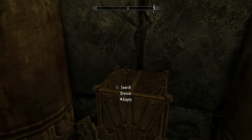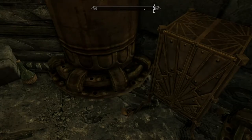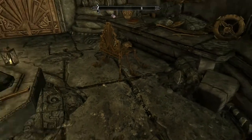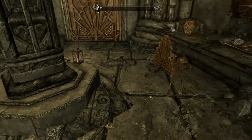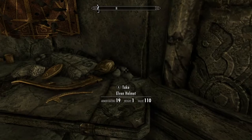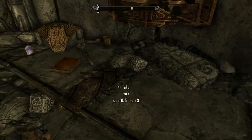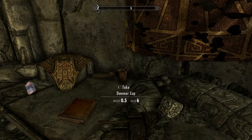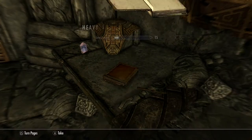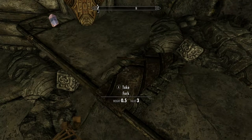I'm taking everything that is available — scrap metal, junk, whatever. The junk itself can be useful later on in the game if you encounter the right person. Elven helmet, metal, a mace — I'm going to take that — cup, lever, take. This is the heavy armor forging thing that increases your armor smithing.